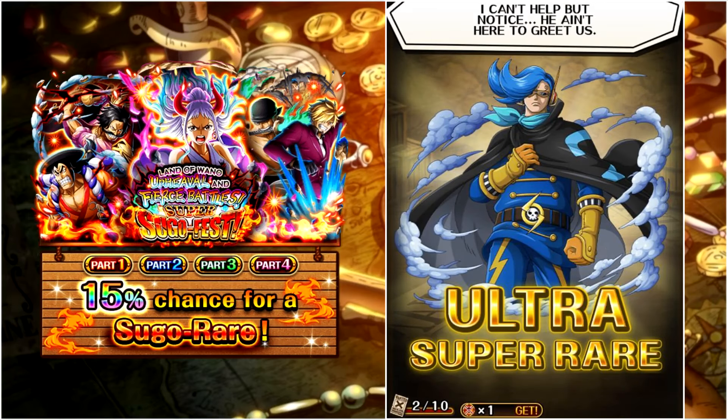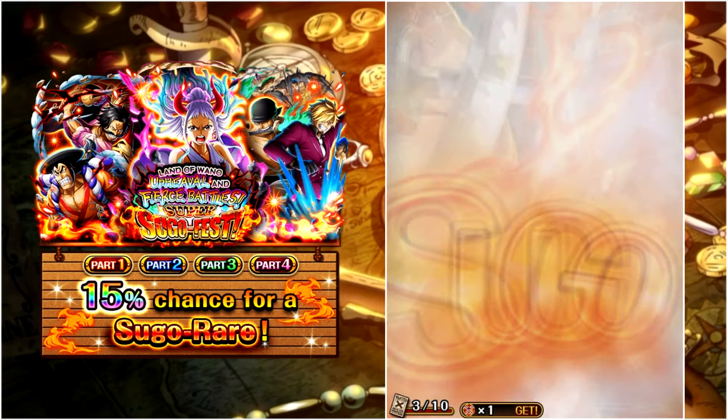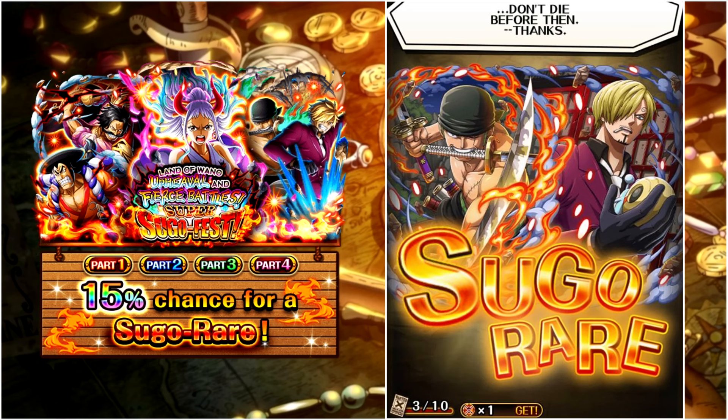We get Niji — that is probably a sign. I mean Gear 5 is enough of a sign. We get a secret red as well, and it is — I am in disbelief right now. We actually got them in the first multi; they were not even extended.